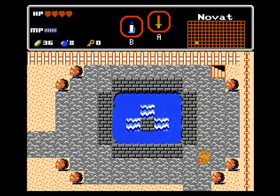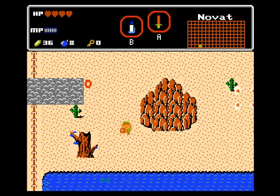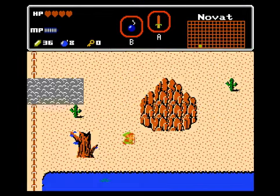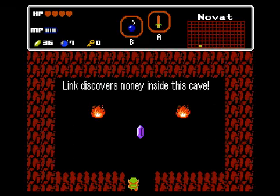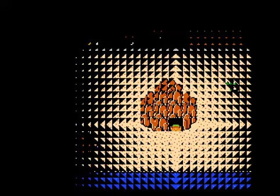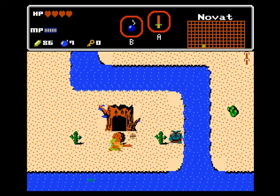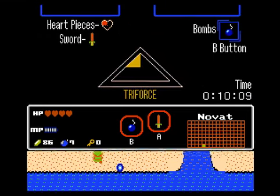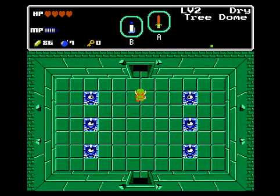Now we're going to find level two. Let's head out to the right. And believe it or not, another secret here - bomb this hill. In here we have... Link discovers money inside this cave! I'm guessing it's probably 40 or 50 rubies. And just like that, level two right here - didn't have to go very far. Hell, if I got time, maybe I'll try and get level three done, but I make no promises. Burn the bush, enter. Level two - Dry Tree Dome.